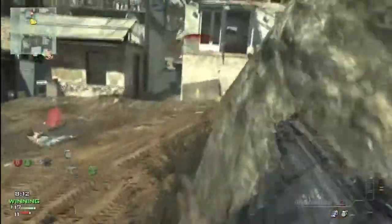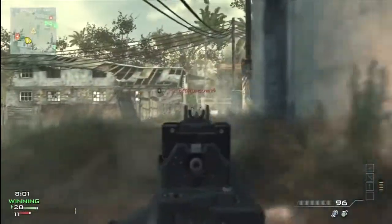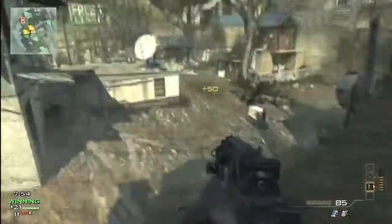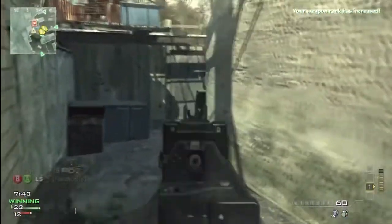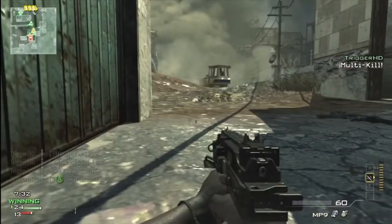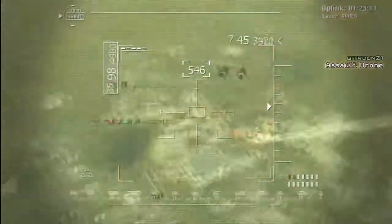Talking a little bit about the gameplay — I had a lot of fun on this map. For Domination I think this is the worst map you can play, because you basically have to spawn trap them at A at the bottom of the hill, otherwise you'll just get spawn trapped there. But for Kill Confirmed this is an absolute blast to play. As you see right here I call in this Predator and get a nice little quad. I've gotten probably four or five quad Predator missiles since this game came out. This map for Kill Confirmed is absolutely amazing — it's a rusher's paradise with that middle area.